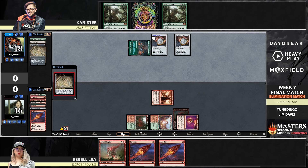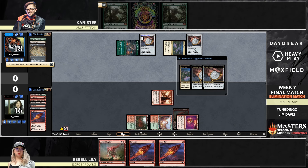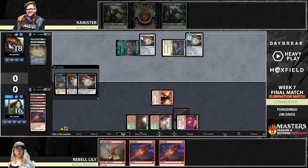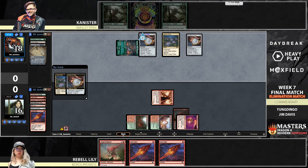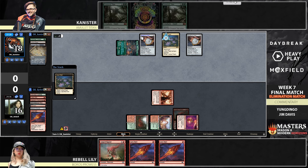The Urza's Saga side goes to find an Expedition Map, which can then go find the bounce lands. This makes the double Amulet setup look reasonable — never mind, it's a Lotus Field. I thought for sure he was going to get a bounce land and just cast the Ring, but it looks like Canister has other plans, floating six mana with the Lotus and then casting Primeval Titan.